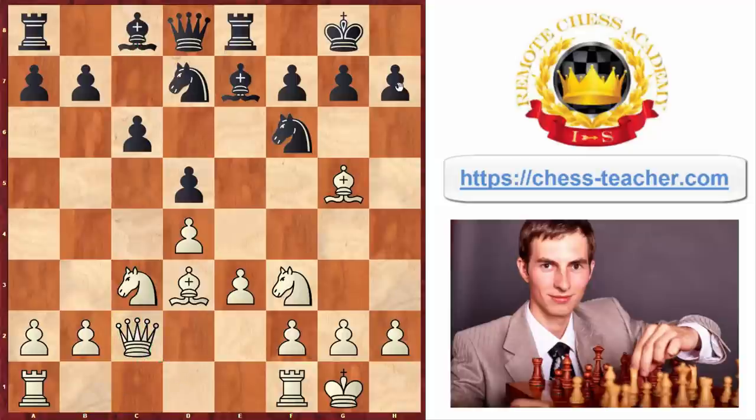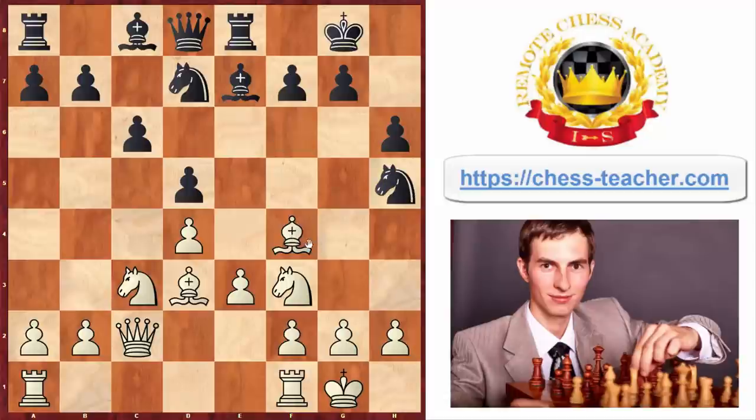Queen to C2 is a bit more provocative — you're putting this battery against the black's pawn on H7, somewhat provoking them to react with H6. After you respond Bishop to F4, very often your opponents will think they can keep chasing this bishop by playing Knight to H5, since the bishop has nowhere to retreat, and think they're winning your bishop. But in fact, here comes Knight takes D5 — the trap we've been analyzing — and after Pawn takes, you play Bishop C7, and all of a sudden black realizes that they are losing.